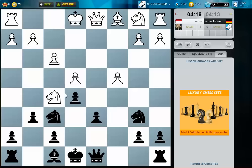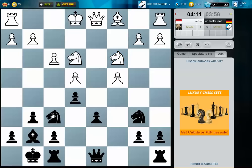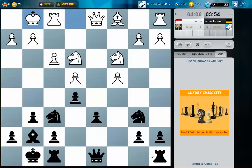Let's kick this knight away. I can play knight h5, threatening queen h4. But first I want to castle to bring my king into safety. Let's put pressure here on c4.